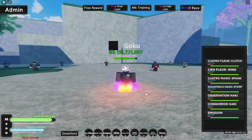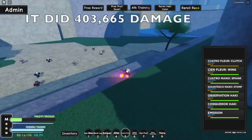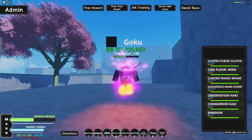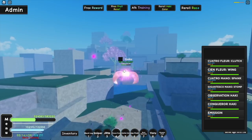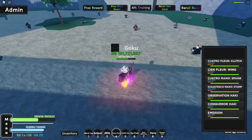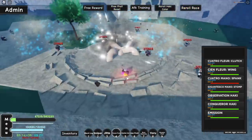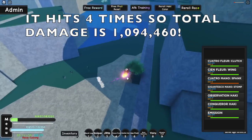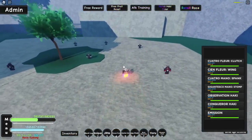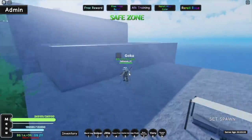Here is our Q move with buffs - oh my god, that is OP. I'll show on screen how much it did. Now the E is just the flying move - same thing, no difference. Now the third move, the Cuatro Mano Spank - let's see how much it does now. That's OP! And now our F move, the last one - I got killed but I'll try to show on screen how much it did.